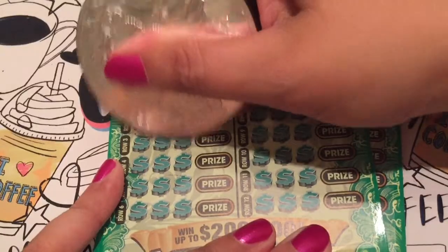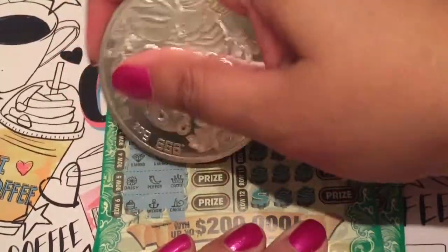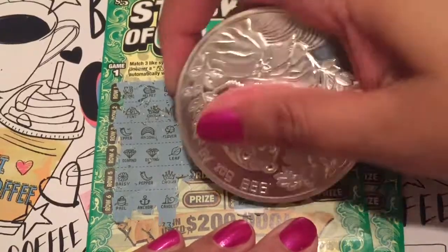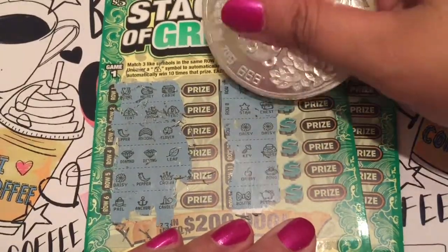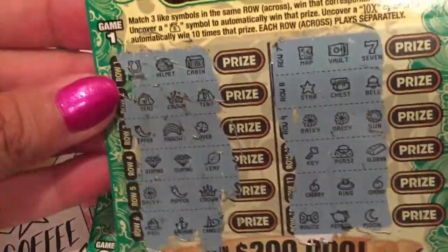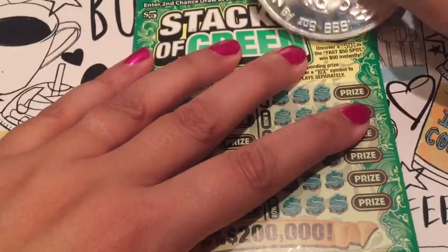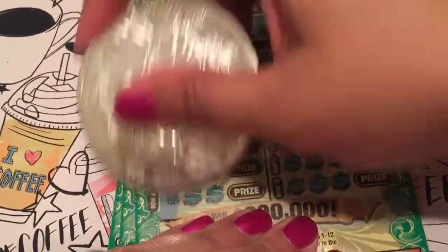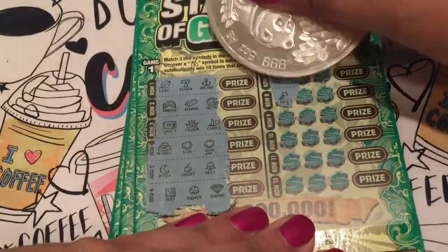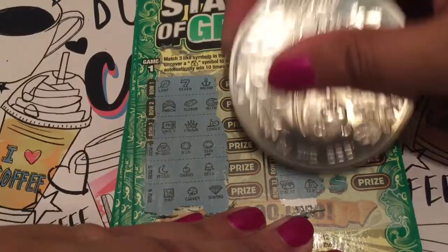Trying to get three and nothing there, I don't see any stacks. Let's try this side — let's see if we have another daisy, that'll be cool. Oh we got a sun, I thought it was a daisy, that's funny. Nothing there, so I'm not seeing any money stacks or three like prizes. Let's keep going, let's do our 50 spot. Not seeing any stacks on that one either. Let's try this side — do we have three peppers? Let's hope so. No, we got a piggy bank and no stacks.